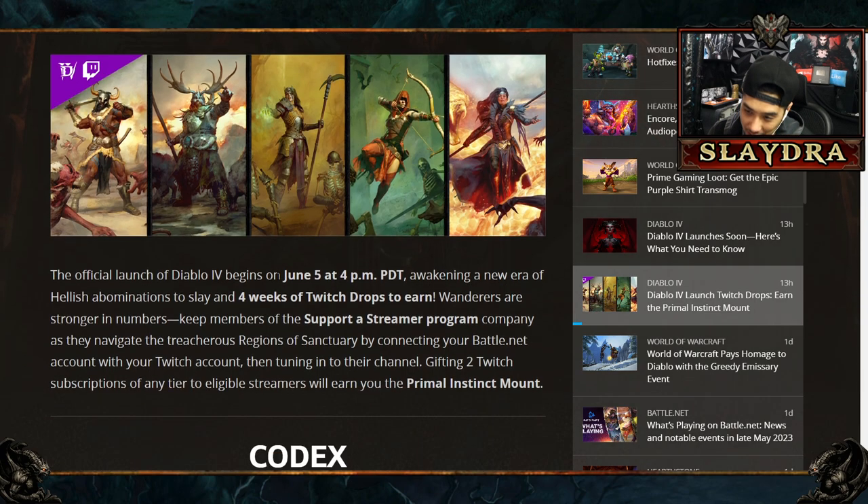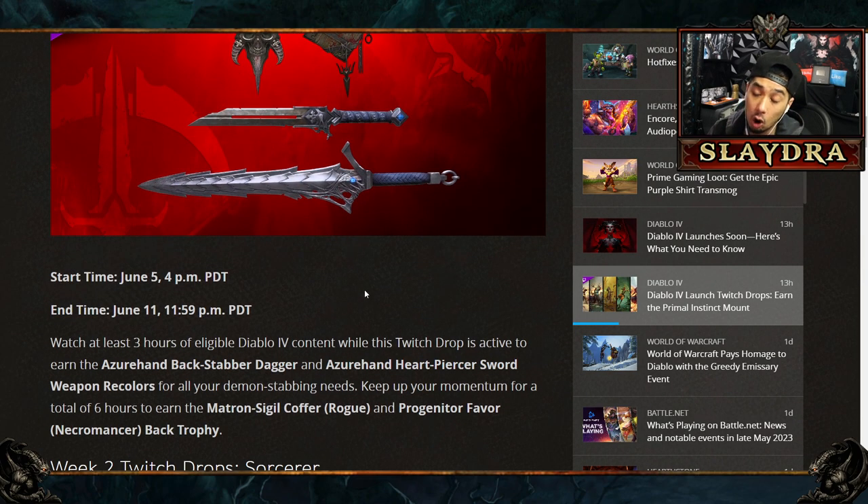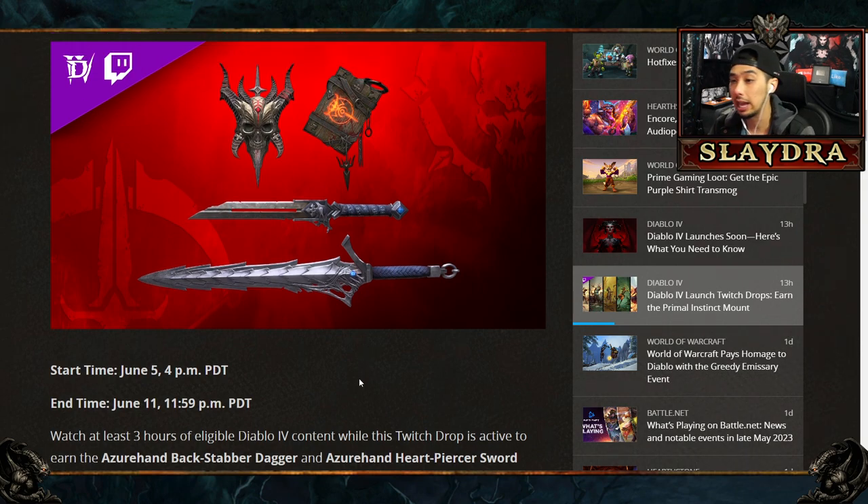When does it actually start? It starts off on June 5th at 4 p.m. PDT — that's the start of the launch. As far as the week one drops, these all have different times, and depending on which class you may want to play, you may only want one of these. So how do we actually unlock them?